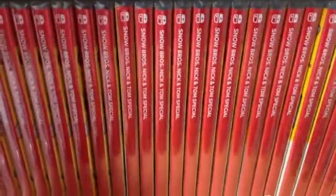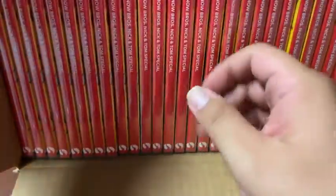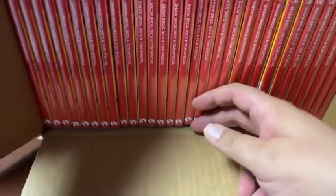We've got a few cases. Most of the time Switch games show up in cases of 30 — 30 packs of Switch games, that's how they come in 30s. The only exception to this is first-party Nintendo games, which come in case packs of 24. I don't know why.